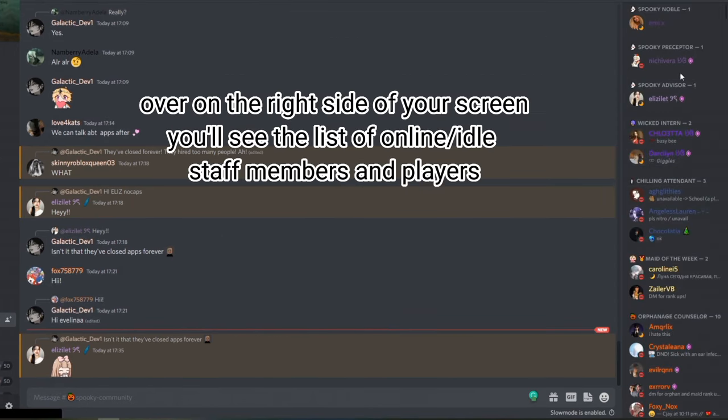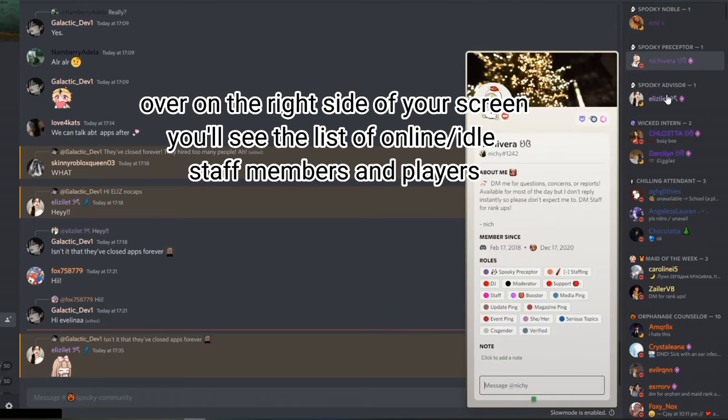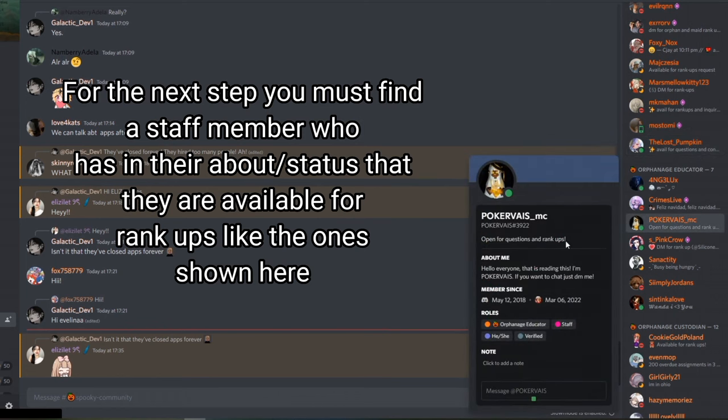Over on the right side of your screen, you'll see the list of online or idle staff members and players. For the next step, you must find a staff member who has in their about or status that they are available for rank ups, like the ones shown here.